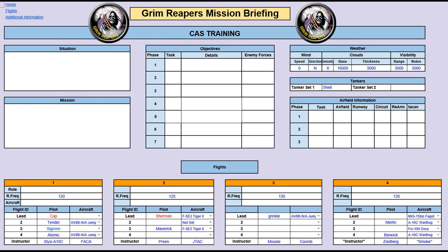Instructor for group 1 is going to be a FAC-A - that's a guy who organizes and calls in guys with a laser from an aeroplane. In this case we've got Sly with an A-10C. Group 2 will have a JTAC - a guy who will laze in bombs and ground attack guys from a Humvee on the ground. Group 3 is someone calling in CAS attacks using coordinates - north and east - finding a target and calling in planes with coordinates. That instructor is missing at the moment. Group 4 is an instructor who is smoking targets - not very realistic but something we can practice in DCS. He'll be on the ground in a Humvee, smoking targets and calling in CAS directly on that.